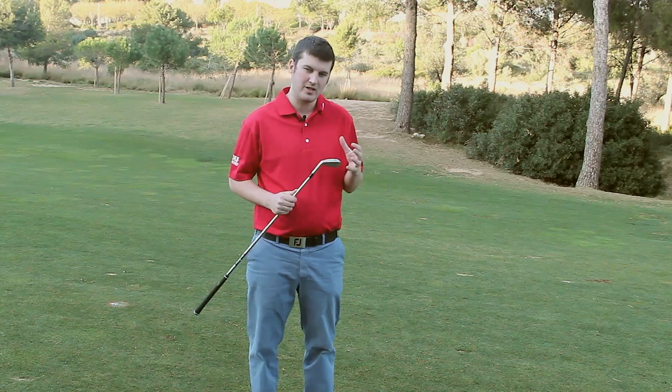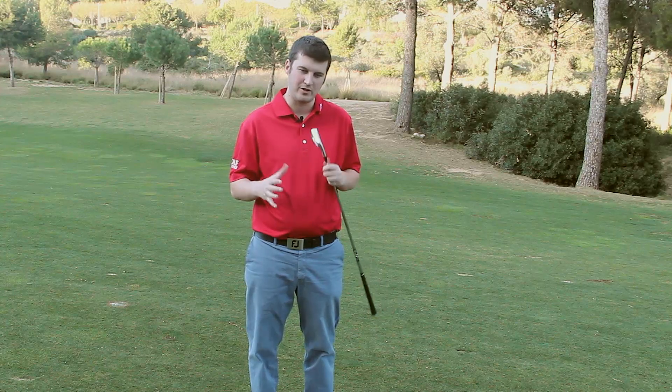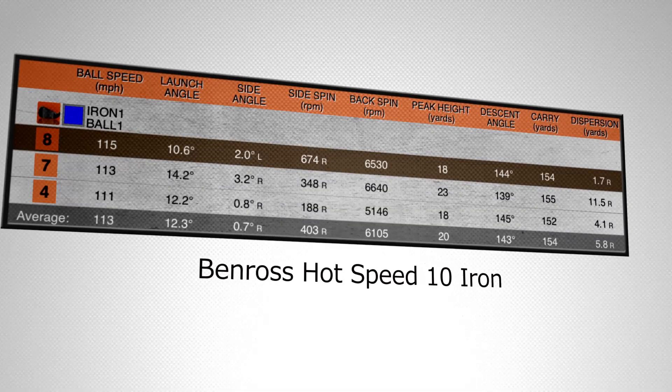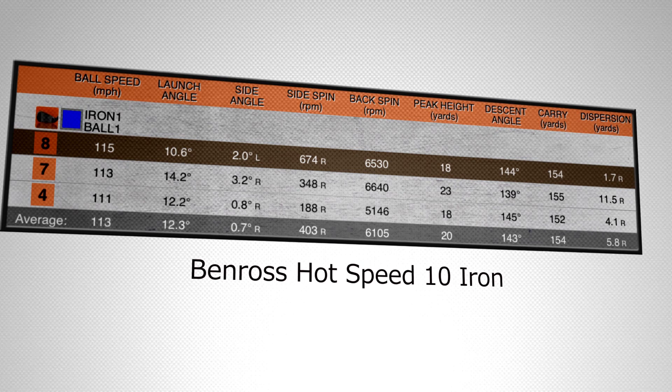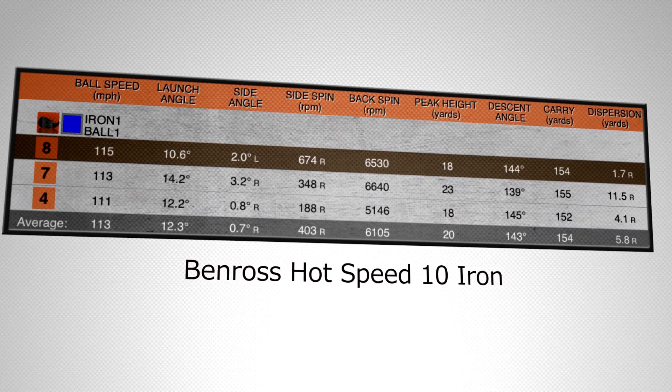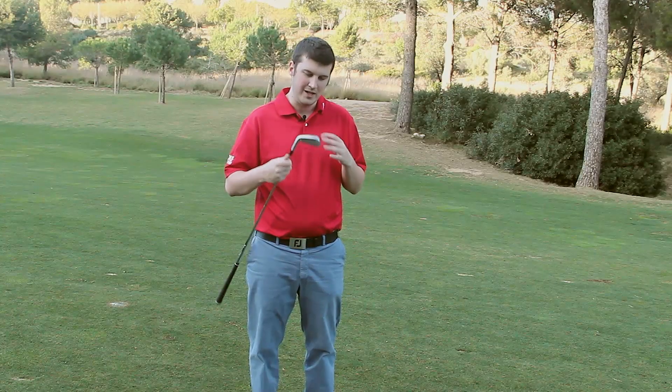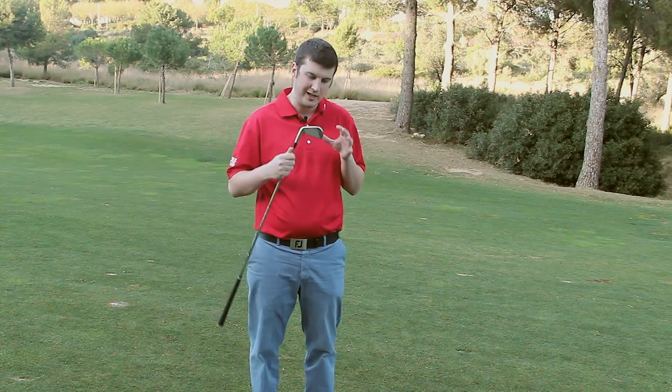We've been testing a number of different iron models today. I took the Ben Ross Hot Iron, which is an oversized head designed to really help golfers who want something confidence-inspiring behind the ball. It sits in a very different category to this model, but I tried it to look at the distance on offer, since Mizuno are clearly focusing on distance here. With the Ben Ross model I hit it on average 154 yards with a six iron, which is a very good distance — longer than my current model. This iron was up there with it, but from a much more compact head. The boron and new face design clearly works.